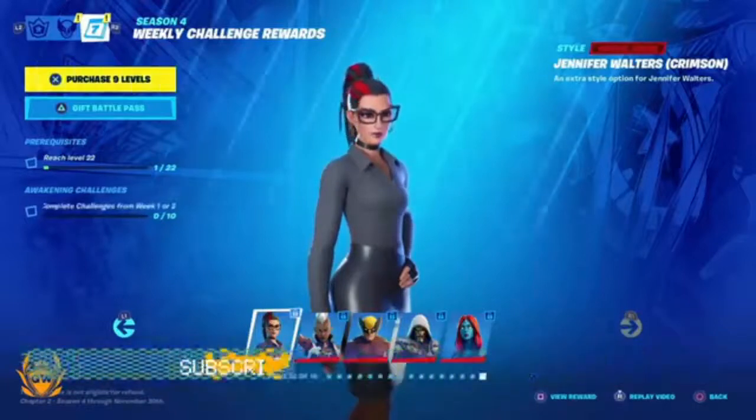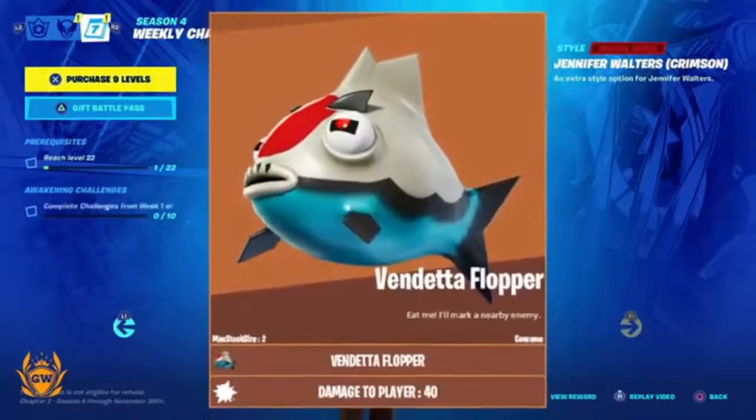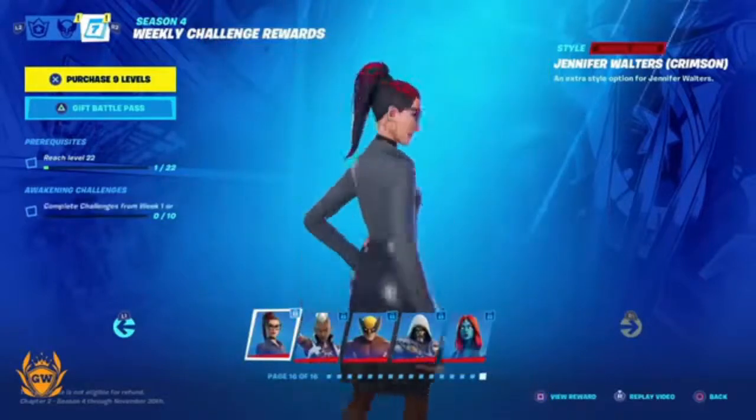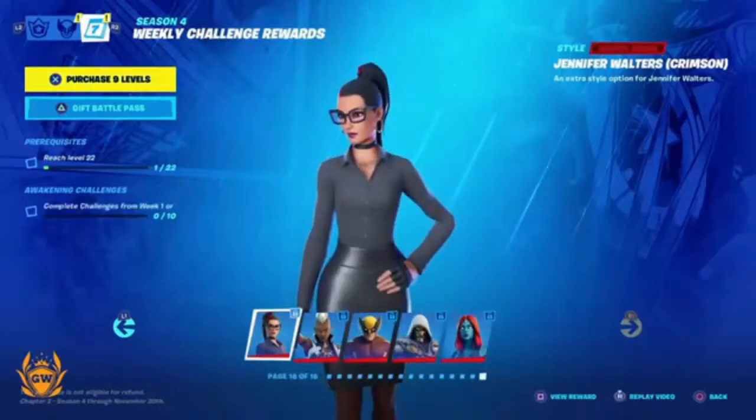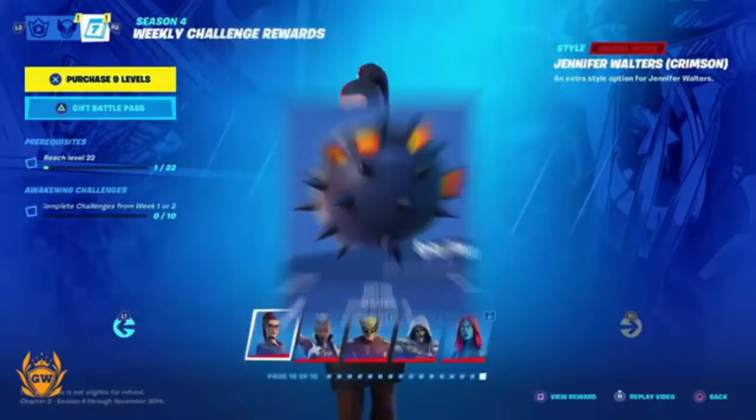The first one is the Vendetta Flopper — you eat this fish and it will mark a nearby enemy. Pretty cool, I like it a lot. Next up, we have the Spicy Fish. If you consume this fish it will give you a speed boost. Very cool.